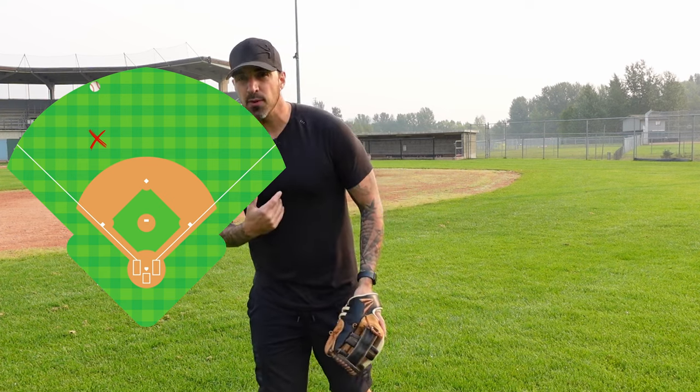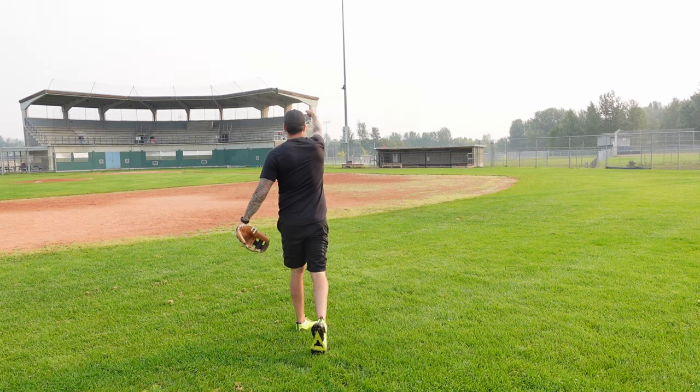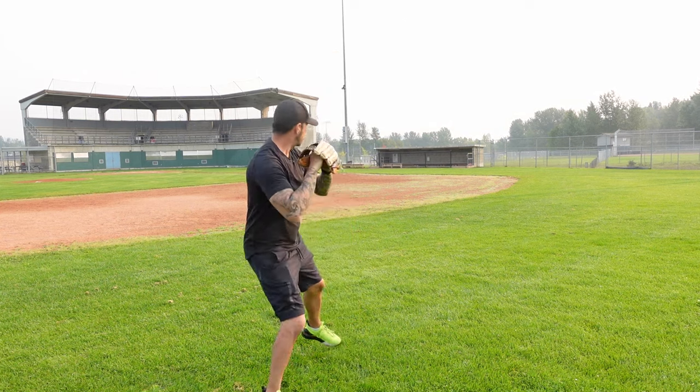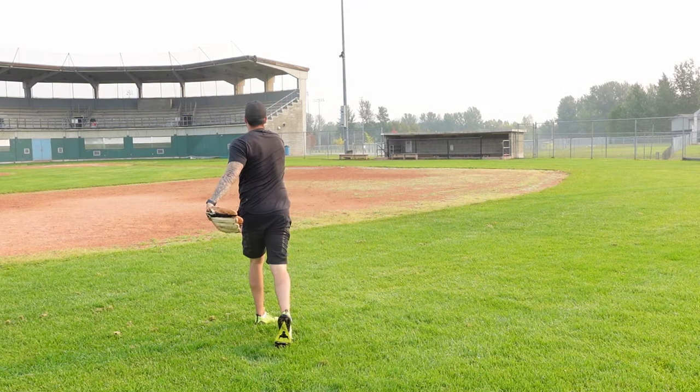If the batter hits a sure double into the gap and he's probably going for three, there's going to be no play at second base, so we're going to line ourselves up with third base. We have to know our fielder's arm and our own arm, and line ourselves up in between third base and the fielder somewhere we can make a strong throw. We're going to listen to our third baseman — most likely he's not going to air mail it from the left-center gap all the way to third base, so we're going to cut it either way. Put our arms up, catch the ball, and as we catch it we turn and make a strong throw right to third base. It's very important that we move while making the cutoff — give them a target as the ball comes in, start moving our feet so when we get the ball it's one quick transition right to third base.